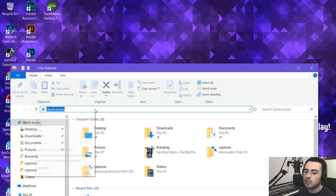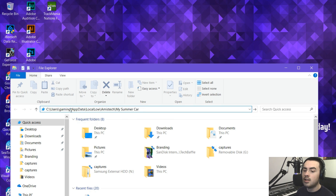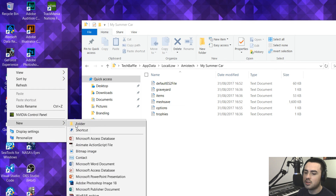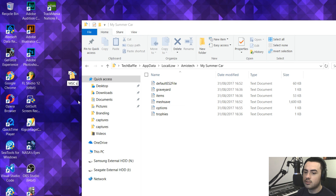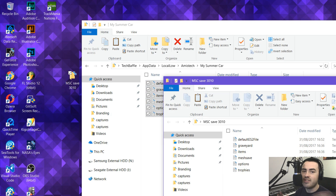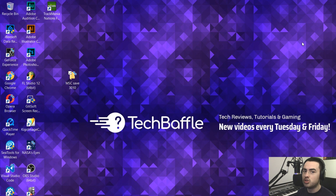Go to Windows Explorer and navigate to C:\Users\[your username]\AppData\LocalLow\Amazetech\MySummerCar. On this machine my username is Gaming. Press Enter and you'll see your game save. Create a folder on the desktop called MSC Save — you can add a date to it. Just drag and drop your save into there, and if anything goes wrong you can recover it afterwards.